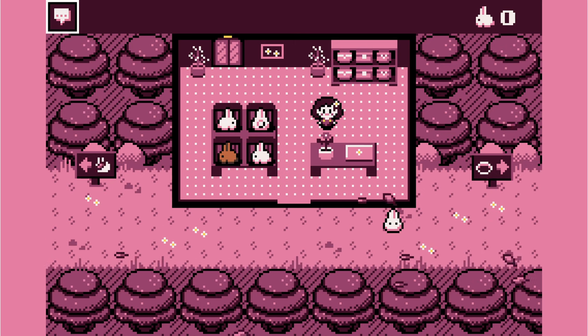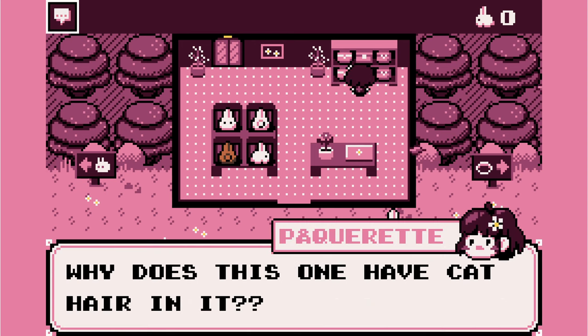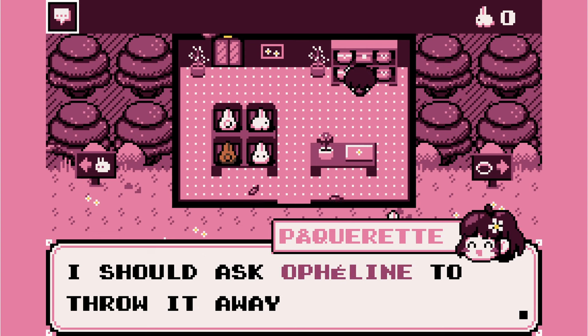Flower! When the thing in the top left corner indicates it. Transport boxes for buns. Why does this one have cat hair in it? Ew, gross. Contaminated by inferior pets. I should ask Opheline to throw it away.